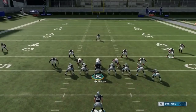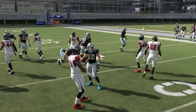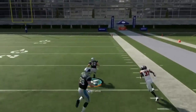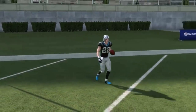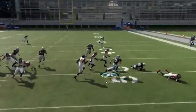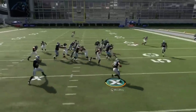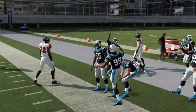Next up, we've got the Halfback Toss Crack — no adjustments needed. You get a good seal on the edge and a lot of times you just have daylight. I'll take five easy yards right there, but ultimately you're trying to get big plays by bouncing it outside. With good blocking you can really break it open — this has really big play potential. That last set had good blocking that let me run for my life outside.